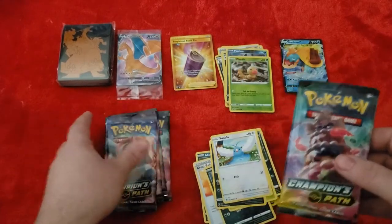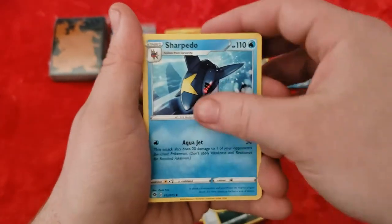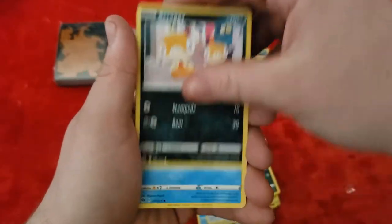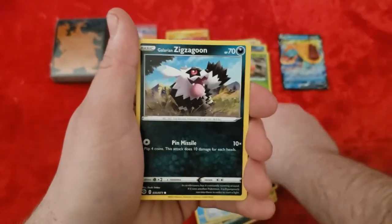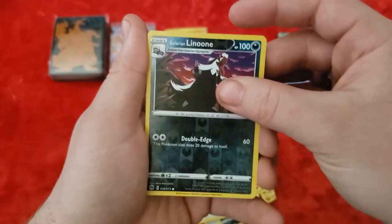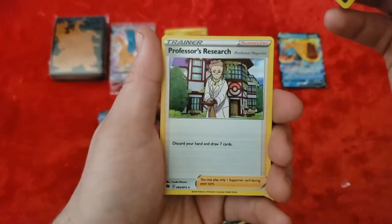Pack six starts with a Steel Energy. Cards include Liepard, Sharpedo — haven't gotten that one yet — Hyper Potion, Hatenna, another Swablu, another Scraggy, Carvanha — don't think I got that one yet — another Zigzagoon. Our Reverse Holo is Linoone — I can't really tell it's Reverse Holo too well. And our rare — I may have just shown that off — nothing special.